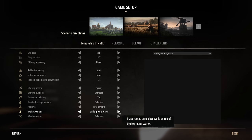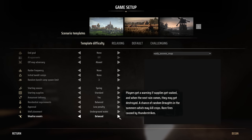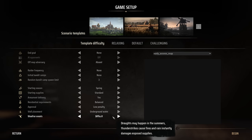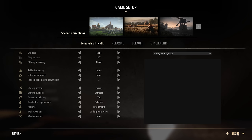Well placement requires wells to be placed on underground water sources visible from the overlay map, or you can set it to unconstrained and place a well anywhere. There's plenty of underground water so this doesn't matter much. Weather events include rain that can destroy exposed supplies, summer droughts that kill crops, and fires from lightning strikes. You can set these to balanced, difficult, or none. Once your settings are all set and you're happy, click the begin button and get into the game.